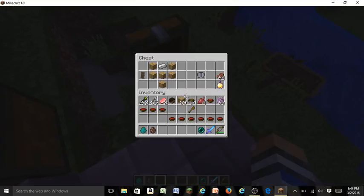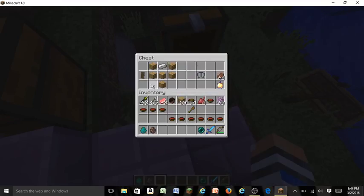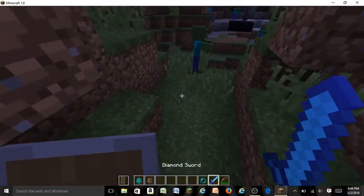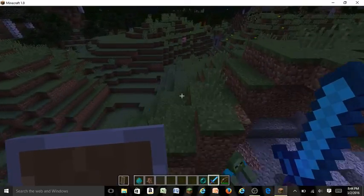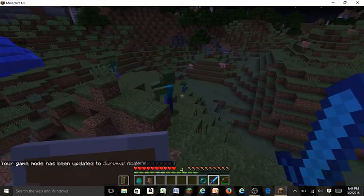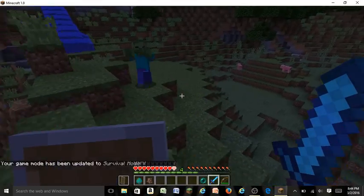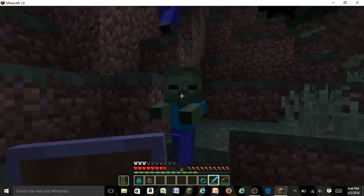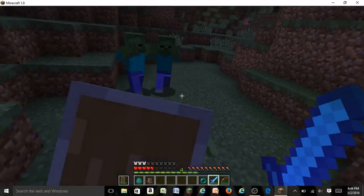Now we're getting onto the shield — something you'll probably use. They were going to have different tiers of shields, like wooden ones, but decided to just have one. The recipe is one iron ingot and a boat pattern of wood with one at the bottom. You'll want to dual wield it in your offhand. You can block with it and won't take as much damage, and then you can charge an attack.